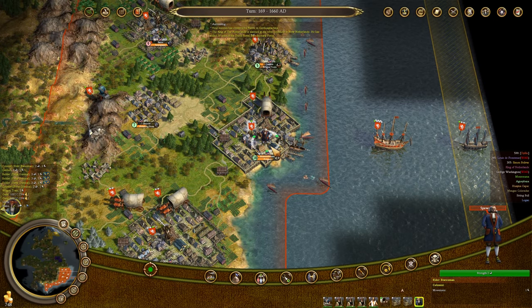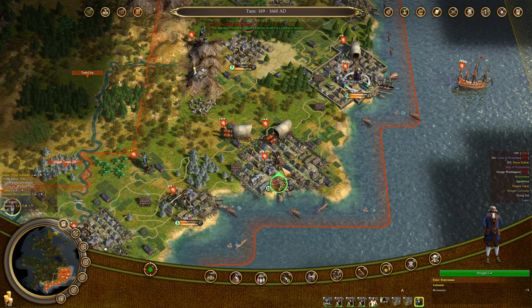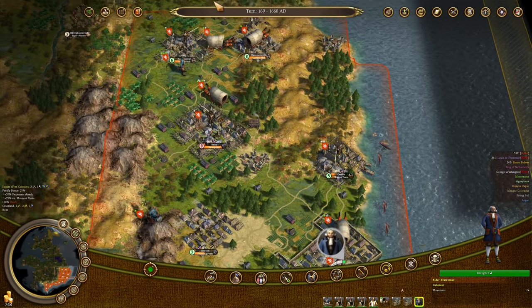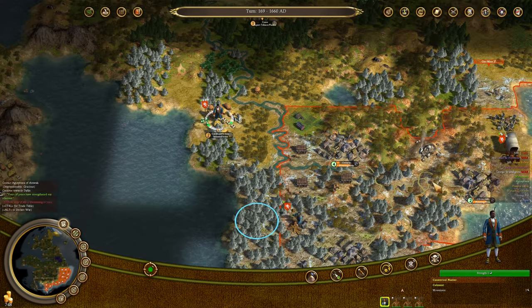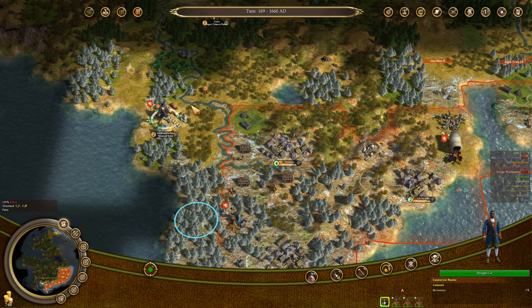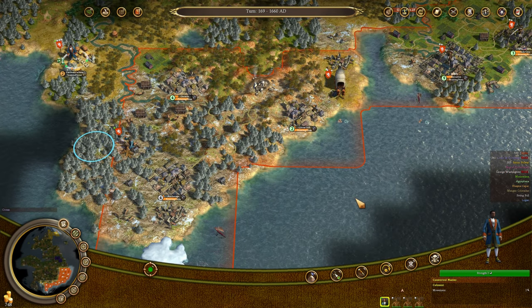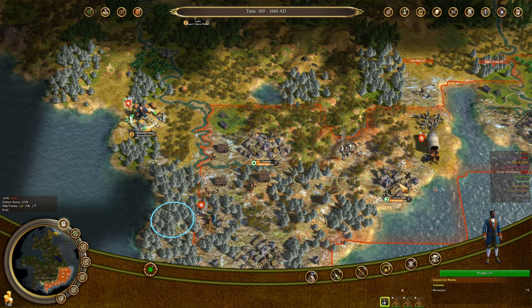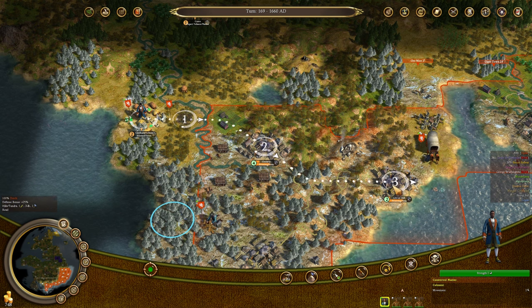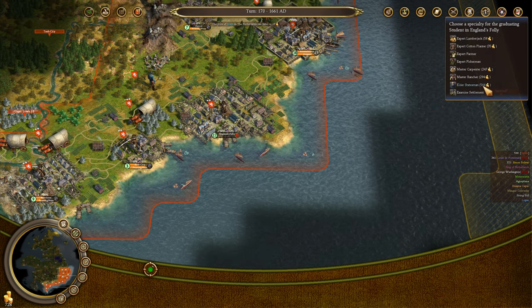I'm going to need some more guns for the frigate, but first I'd like to sell the guns we have on hand. This Elder Statesman that we just generated is going to go up to Hammerinville and start Liberty Bell production there. We've got ourselves another converted native from the Incan villages — I might just have him harvest lumber. Actually, let's send him over to Glitter Hill to fish the crabs instead.